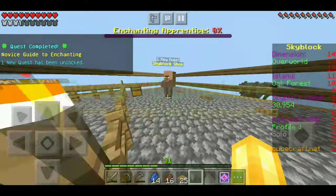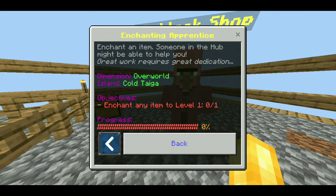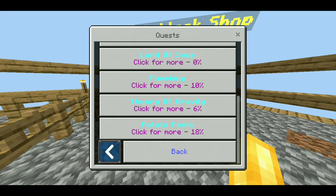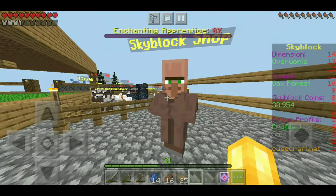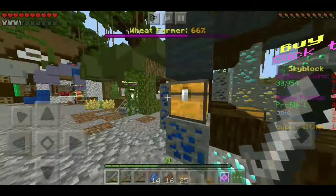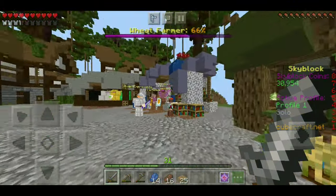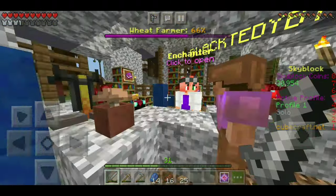What did we unlock with that? Enchant any item to level 1 — okay that doesn't seem that bad. I think I'm capable of doing that. We're now at the skyblock hub and I need to enchant my stone sword for a quest, so we might as well do that.